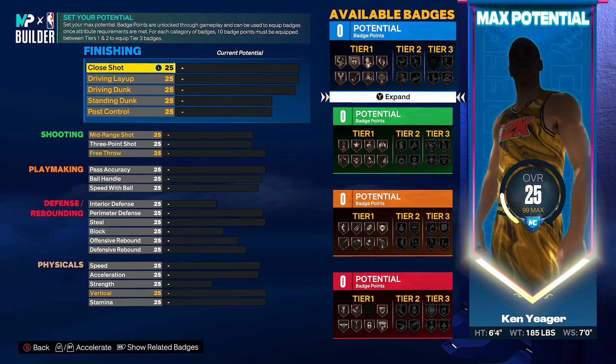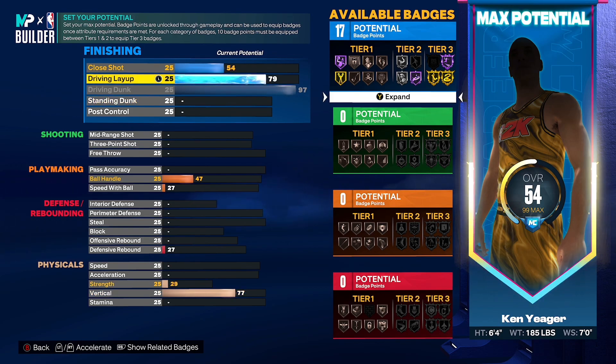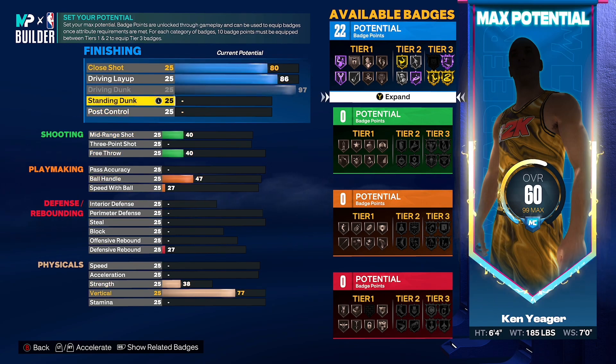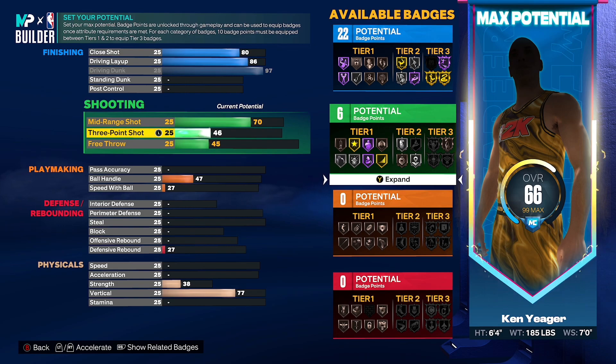For attributes, listen close because some attributes are connected — if you put one up, another might go up, and if you put one down, another might go down. So pay really close attention when applying attributes. Follow me step by step. Driving dunk, go ahead and put that to a 97 — that'll give you immediately gold posterizer, gold slithery, and Hall of Fame limitless takeoff. Put your driving layup up to an 86. Your close shot, put that up to an 80, and that should get you your 22 finishing badges.